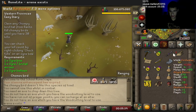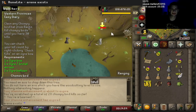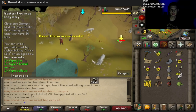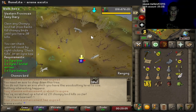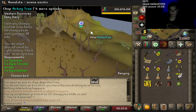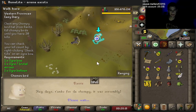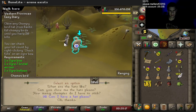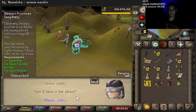Should be number 30 right here — come on, let's go! Now I actually need to get 300 for the Hard Provinces Diary, so I'm not going to leave here until I get 300 kills.